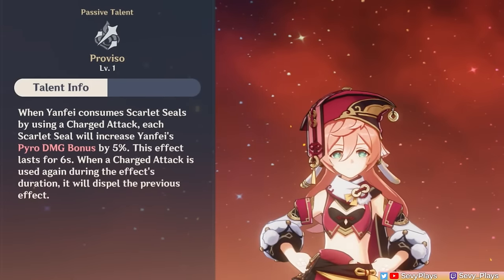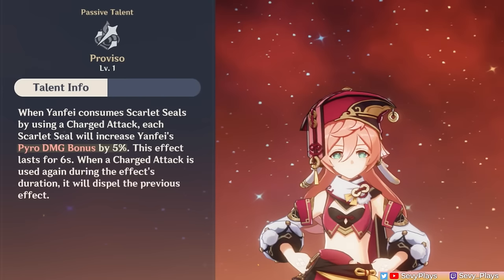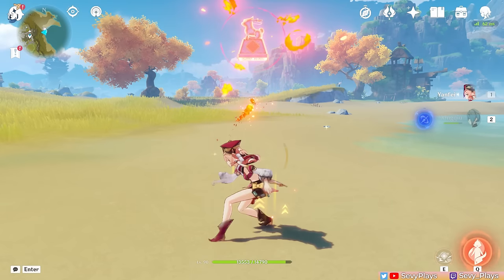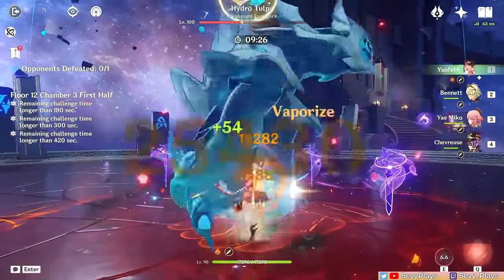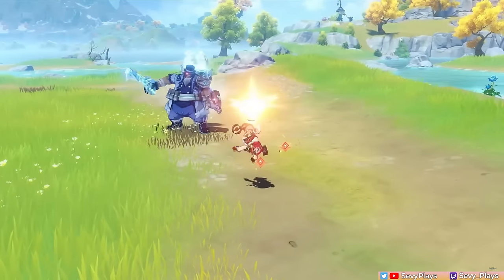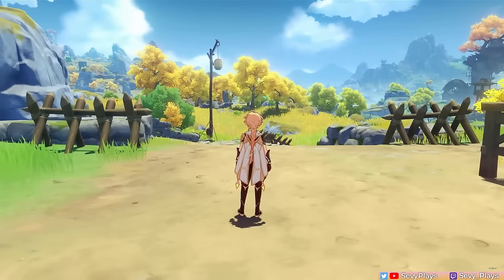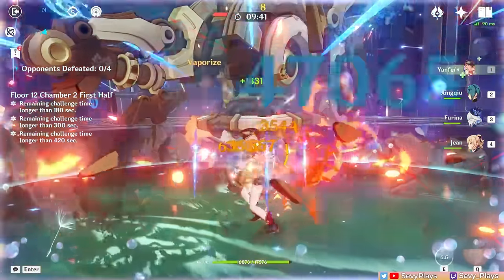Additionally, she consumes 15% less stamina per seal for both her charged attack and sprinting. This is important to prevent her from burning through her stamina too quickly, especially with a charged attack focus playstyle. When you unlock her Ascension 1 passive, each seal consumed now grants a 5% Pyro damage bonus to her for 6 seconds, and it resets after using another charged attack. Be wary of prematurely dashing, jumping, or getting interrupted while your charged attack animation is playing, specifically when the stamp hasn't descended yet, as that will completely cancel the attack. These seals also disappear when switched out, so you'll have to maintain her on field if utilizing a charged attack focus playstyle.